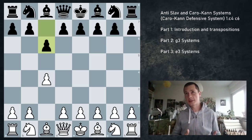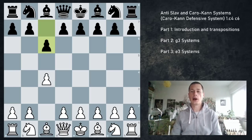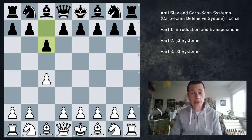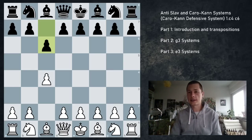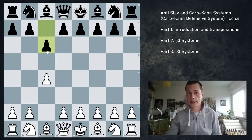This is called the Caro-Kann defensive system, technically, but it's going to be a transposition to something else, definitely. I struggled a lot to come up with a name for this video — ended up calling it the Caro-Kann defensive system, but it's really about anti-Slav and anti-Caro-Kann approaches to this position. So let's have a look at the idea black has.